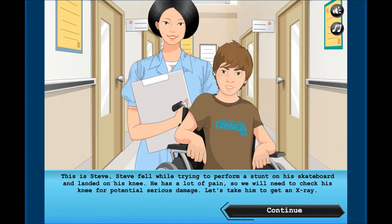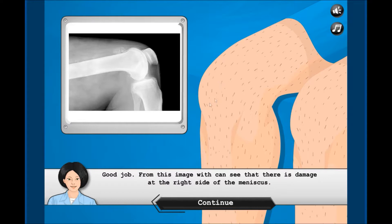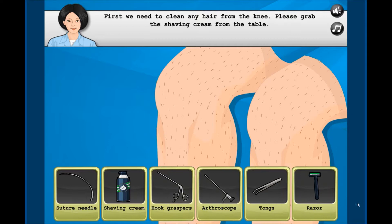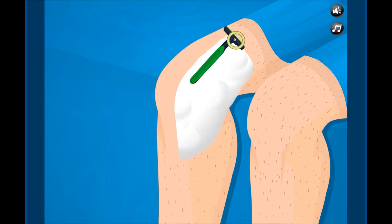Steve's knee is in a lot of pain. Let's check his knee for potential serious damage. Let's go to the x-ray room. First, position the x-ray — beep! I like pressing that big button. Oh that image doesn't look too good. And some hairy legs you got there, Steve. First you need to shave it — okay, some shaving cream. In some versions you have to shake the shaving cream first and put it on, then get the razor.